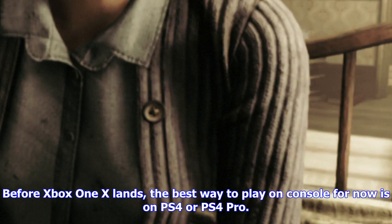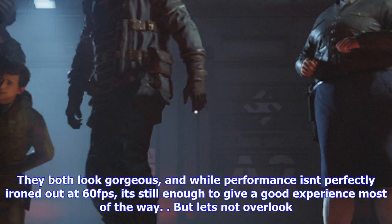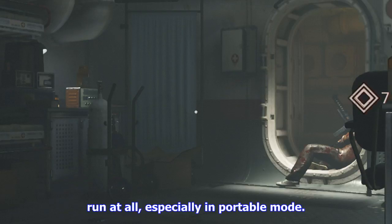It's surprising that performance issues aren't triggered only by intense shootouts as was the case in Doom 2016. Similar to the PlayStation 4 versions, walking around the same room produces similar drops to the 50 FPS line. This highlights that it isn't an exceptional engine-limit issue — it's the baseline cost of rendering the scene's lighting and shadow quality. Before Xbox One X lands, the best way to play on console is on PS4 or PS4 Pro. Besides the shift upwards to 1440p on Pro, there's really not much to divide the two in any other aspect — they both look gorgeous, and while performance isn't perfectly locked at 60 FPS, it's still enough to give a good experience. But let's not overlook the announced Switch version — given the limits of Nintendo's hardware, it'll be intriguing to see how such a tech showcase can run at all, especially in portable mode.